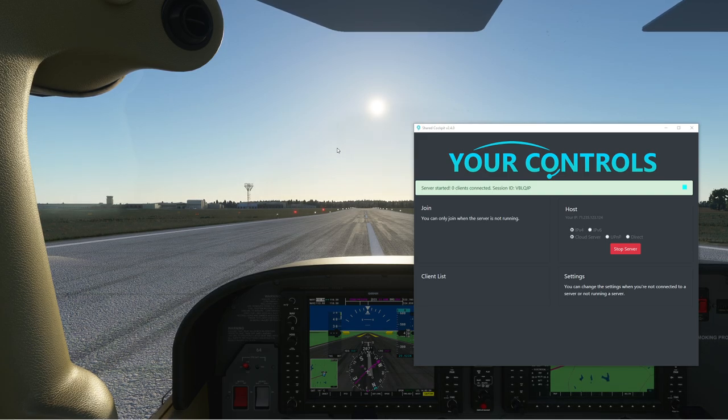This is so exciting — I hope this works. I've sent him that code. What he's going to do is take that little code and put it up in the top where it says join the cloud server. Obviously I can't see that because I'm the host.